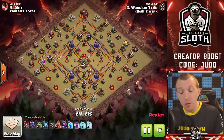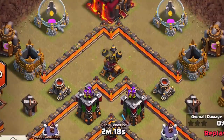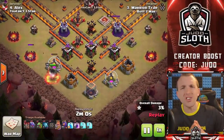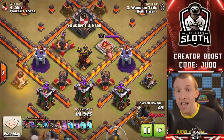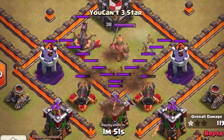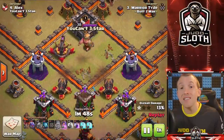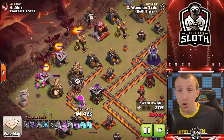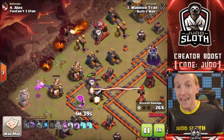For the lightning spell, it doesn't have a huge role in the meta. Its main use is taking out air defenses. You might be able to combine this with an earthquake spell — known as the zap quake method — depending on the level of your lightning spell and the level of air defense you're going up against. At Town Hall 7 this is one of the most devastating attacks; you can beat pretty much any base by taking out air defenses and setting up for a dragon attack. Depending on the base level, you might even be able to take out a second air defense with lightning spells.